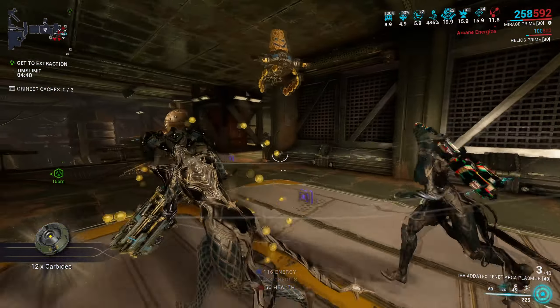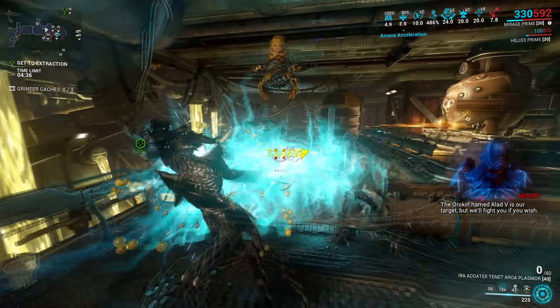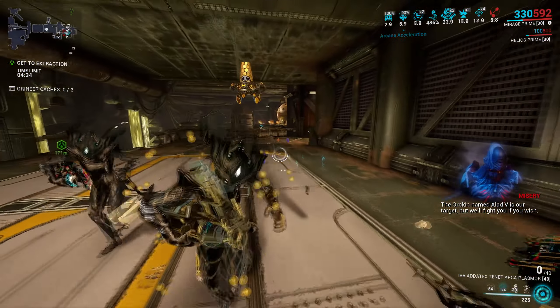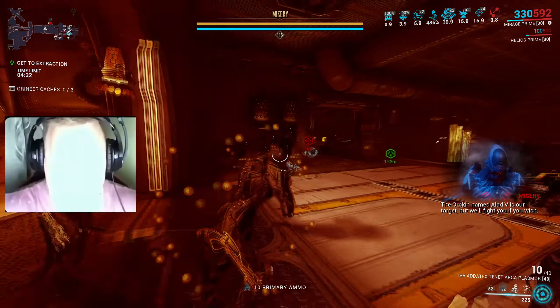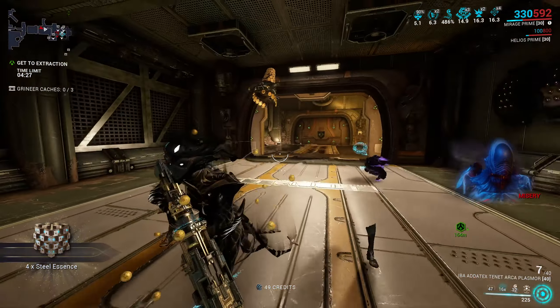A pro tip: make the weapon's energy color a bit darker than the default one, because it's less obvious to the shooter just how bright this is. Unless you play Mirage — then using as bright a color as you can find is essential, because blinding everyone around is as important as doing a lot of damage, if not more.